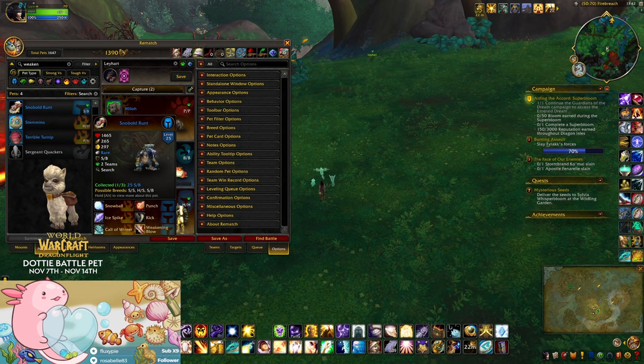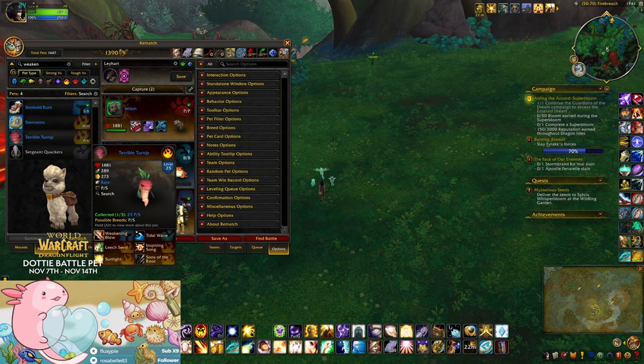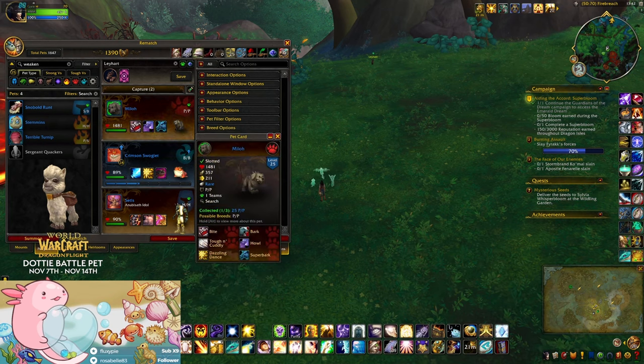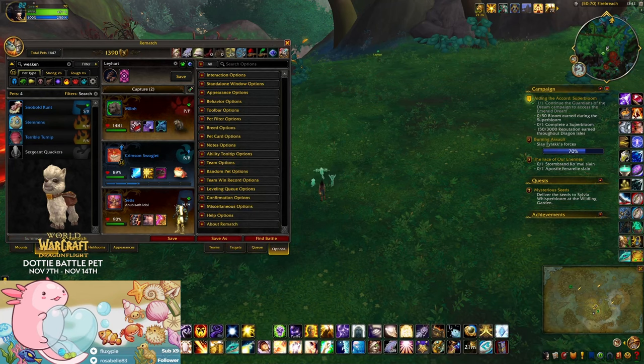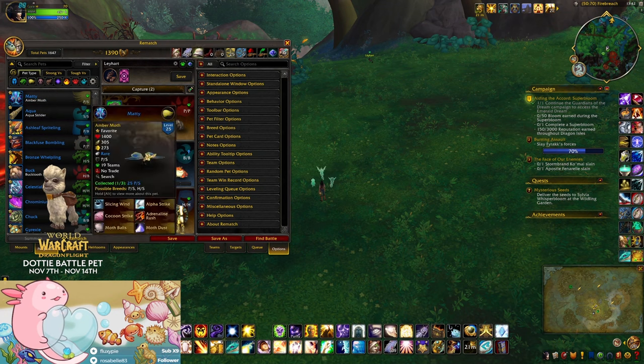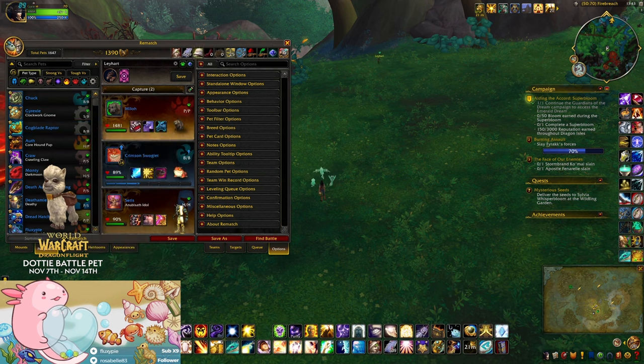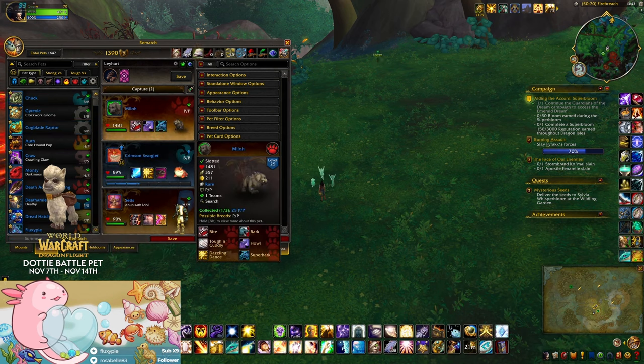So why does this one have a little green paw when these ones don't? Is that because I have it selected? No. Oh — is that because I have it in a team, at least one team? Oh, that's what it is — because this one is not in any team, so it doesn't get a little paw print. Interesting. Okay, well done Gello.